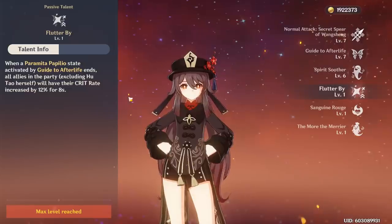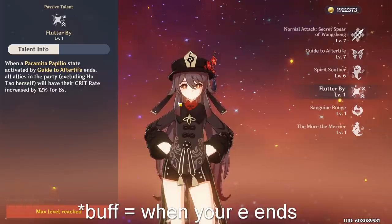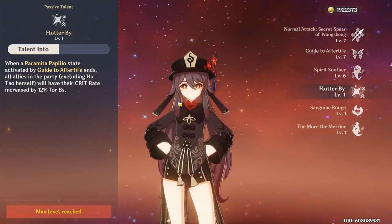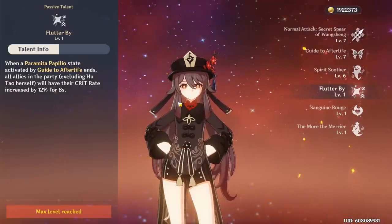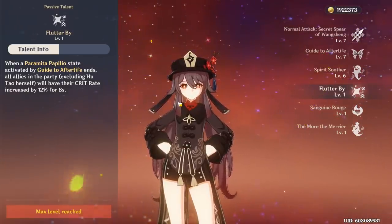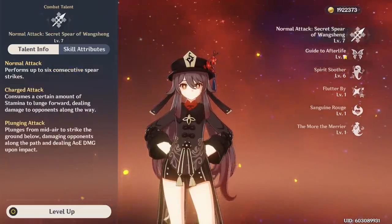Her other passive gives crit rate to all party members other than Hu Tao, so your off-field supports and other party members will get buffed. It's like a Wolf's Gravestone effect for them. It's really nice because buffing the crit rate of off-field supports like Xingqiu — who's really good with Hu Tao — will increase his DPS by a lot, making your overall team damage just higher.